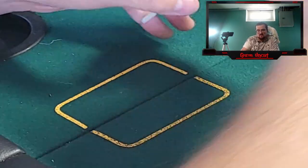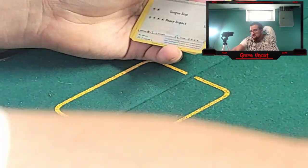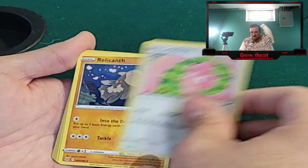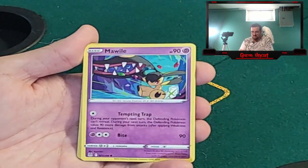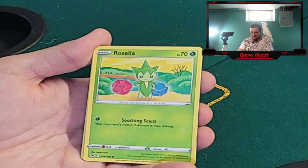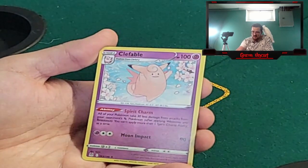Okay, code card over there. One, two, three and we have a B card. That goes over there. We have a Lickitung, Relicanth, Lost Vacuum, Goomy, Mawile, Slugma, Clefairy, Roselia. Reverse Shiftry and a Clefable non-hollow.